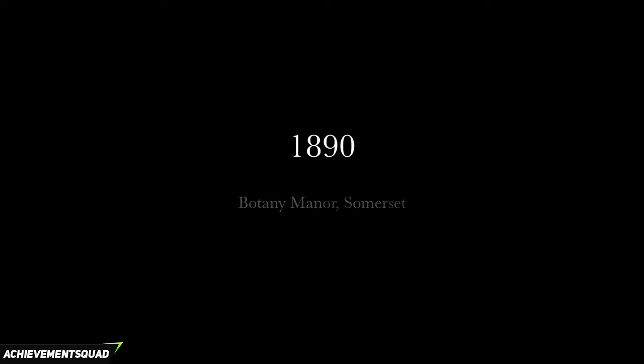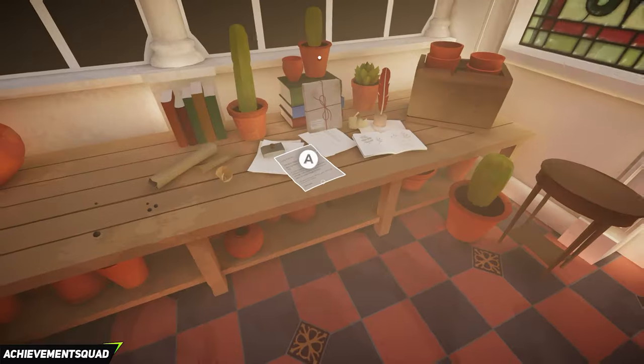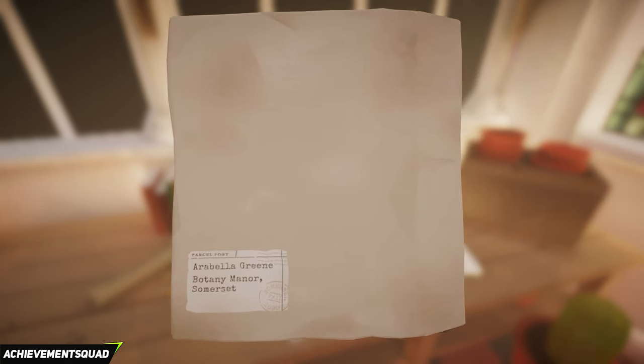Hi everyone, this is Jessica and the Ultimate Squad coming at you with a 100% achievement guide for Botany Manor. This game dropped on the 9th of April directly onto Xbox Game Pass. I'm going to show you a full walkthrough of the game, so there's a full spoiler warning from this point onwards. The goal of this game is to pretty much go about making plants, solving puzzles and finding ducks along the way.